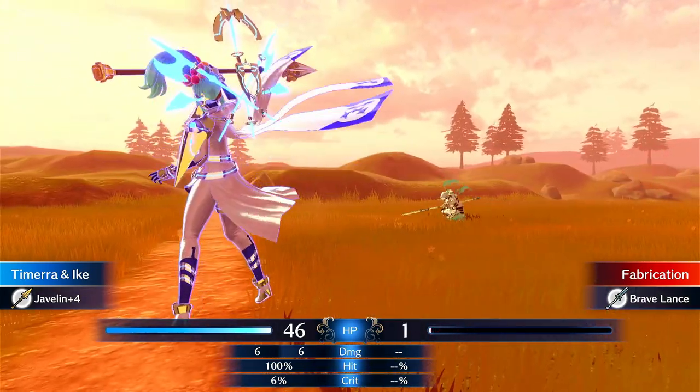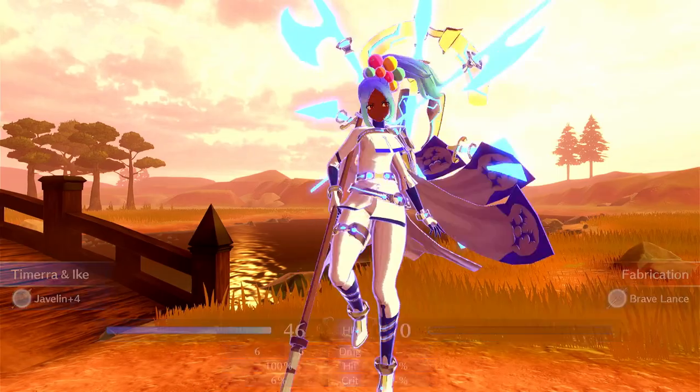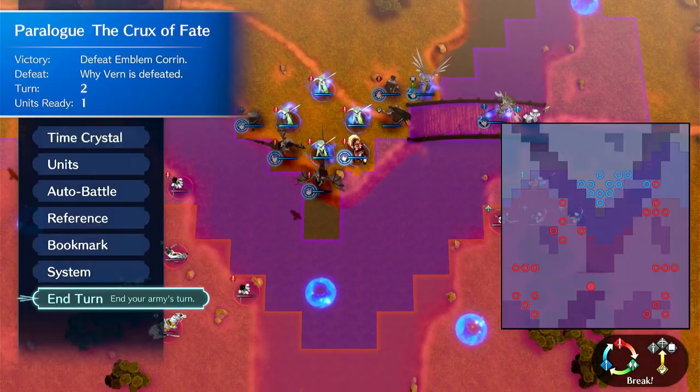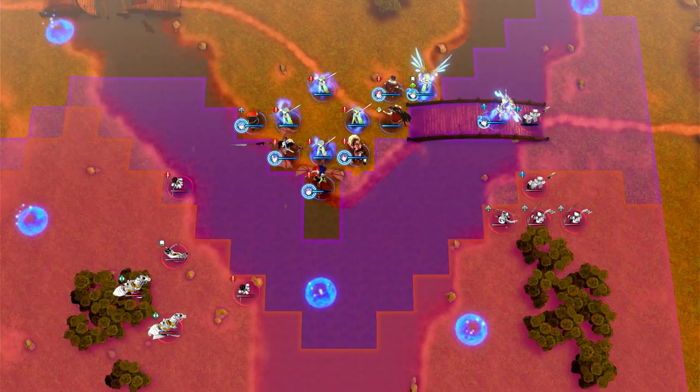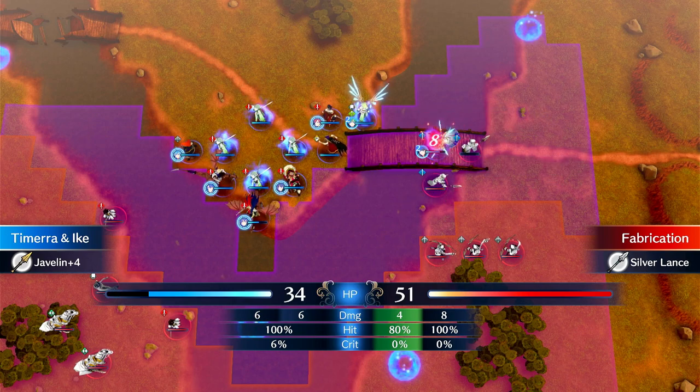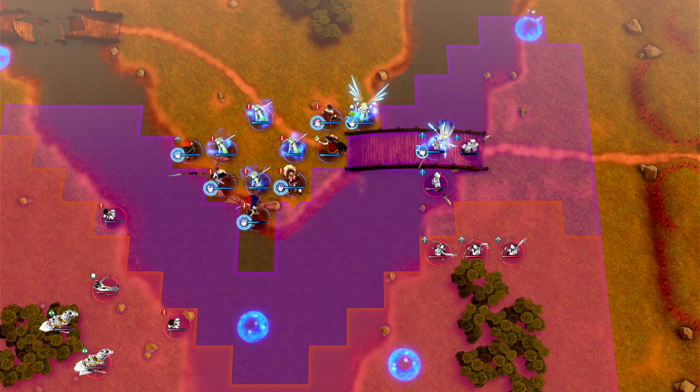There it is — Sandstorm triggers. That's what Ike always says: 'I fight for my friends.' Now let's watch her not die this time, barely. I haven't used a Seraph Robe on her, but if you plan on using her as one of your tanks, you easily can.